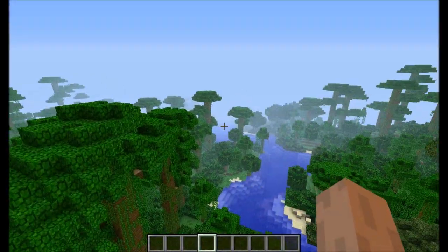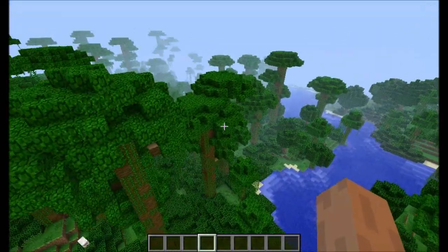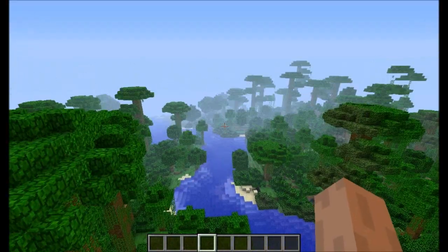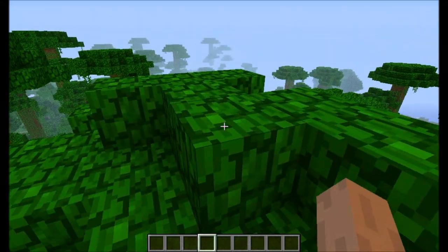Hey, what's going on guys, it's Marty and welcome to another Minecraft video. Today I'm going to show you how to find cocoa beans in Minecraft in the latest updates in a few easy steps. All we have to do first is just find a jungle biome and then look for some jungle trees and start breaking the leaves.